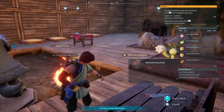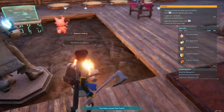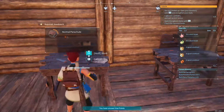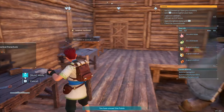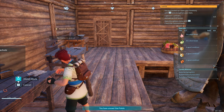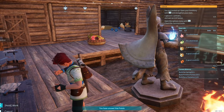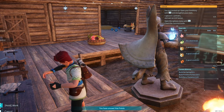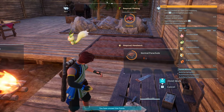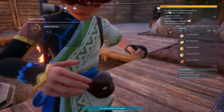Everyone in the base is busy working — all the jobs are being taken care of. We can make some more berries since we have quite a lot. The purpose of this second hour is really to get up to level 18, which will allow us to build a stone base. There's no point building out a huge wooden base only for it to burn down.